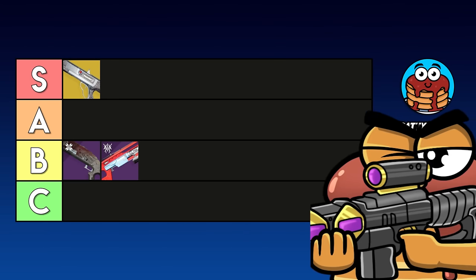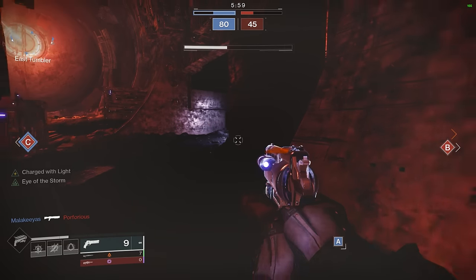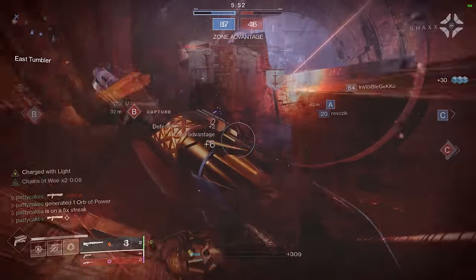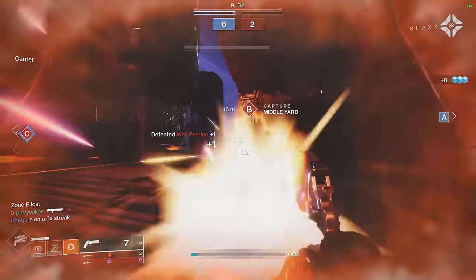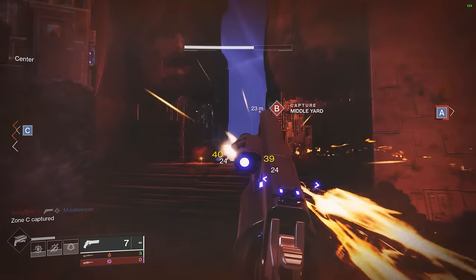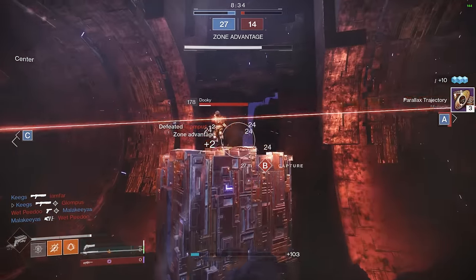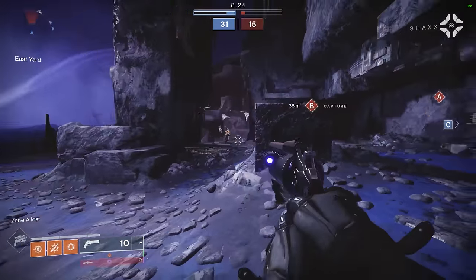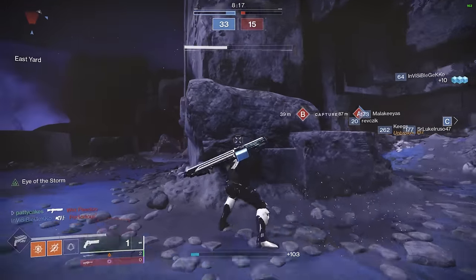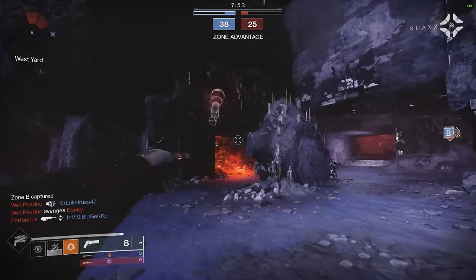Next up is Duality. This one is pretty interesting because it's not only a slug shotgun but also a pellet shotgun depending on which mode you fire it in — aiming down sights gives you a slug, and hipfiring gives you pellets. This makes it very versatile and excellent for general use. One of the big problems with a typical slug shotgun is that if you don't hit a headshot, you'll often die because someone else might have a fusion rifle or a regular pellet shotgun. Whereas with Duality, you can open up the hipfire option and get a nice pellet kill — not quite as far as Winters Lie in its heyday, but still a pretty decent kill range.